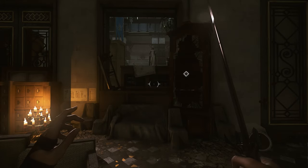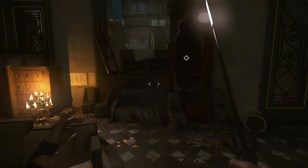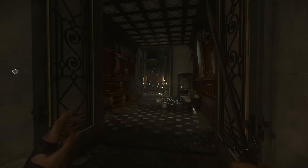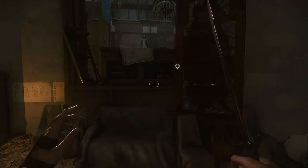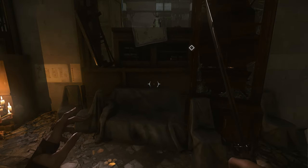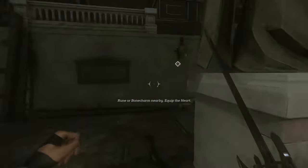Our fifth and final rune is going to be found inside Dunwall Tower. Once you get inside, you'll be in the main foyer. Over on the right is the elevator — if you go interact with it and read the note on it, you're going to get an objective to head to the security room. I'm assuming you may not have picked this rune up when you went down to the security room, so you might need to know how to get back there. From here, go into the main area where the stairs are, head up these stairs, and take a right.